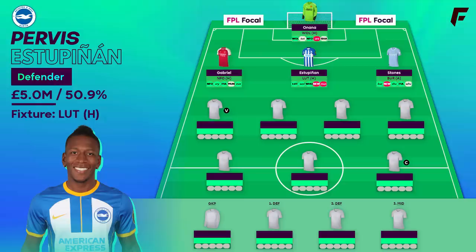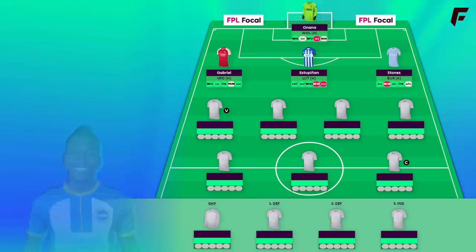One goal and 7 assists last season. Perhaps something that's been a little overlooked is that both Estepinian and Mitoma are going to be attacking down Kobore's side — Luton's new right wing-back signing. He's still a young player and he's been thrown into the deep end of such a tough job in GW1.